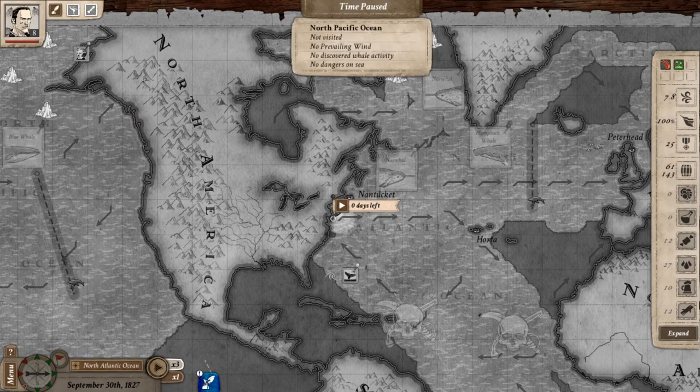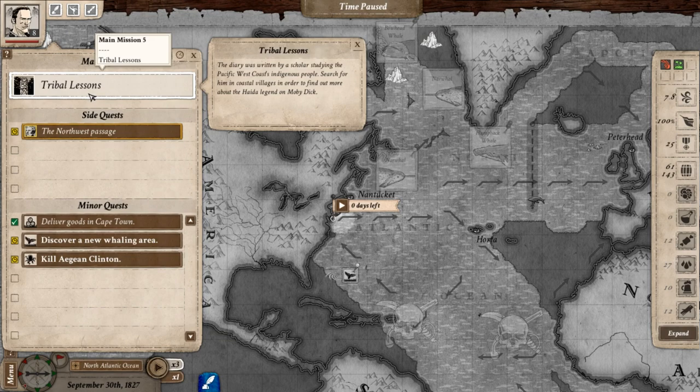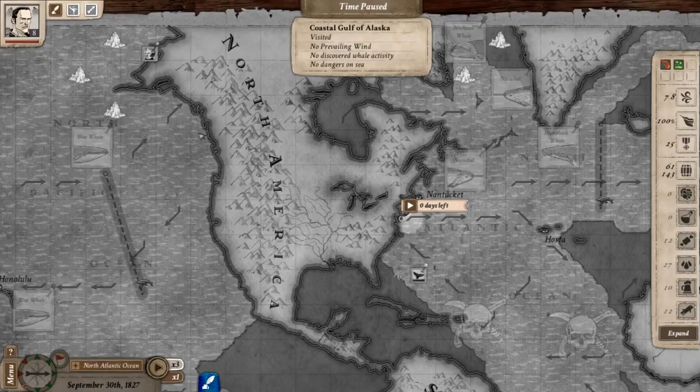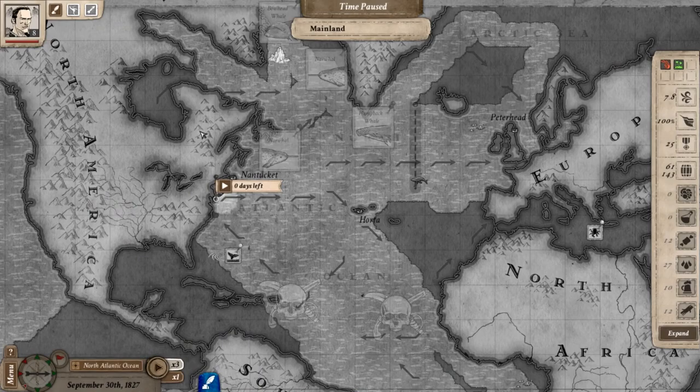Hello everybody, it's the Historical Gamer once again, and today we're returning to Nantucket, a new strategy game that puts you in the whaling world of the 18th century. This is part 14 of our Let's Play series. In our last episode, we focused a lot on the main campaign and the quest, accomplishing three missions along that main campaign storyline.